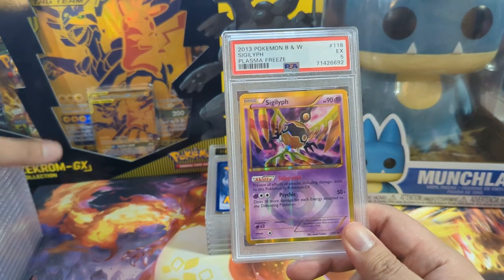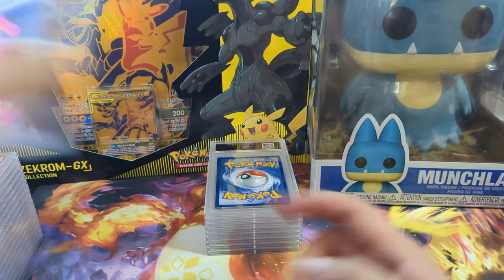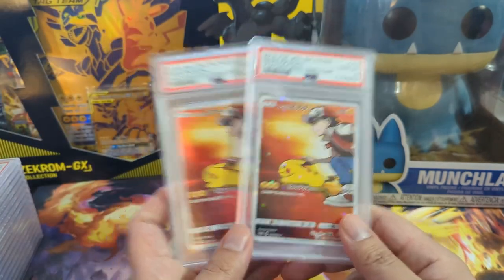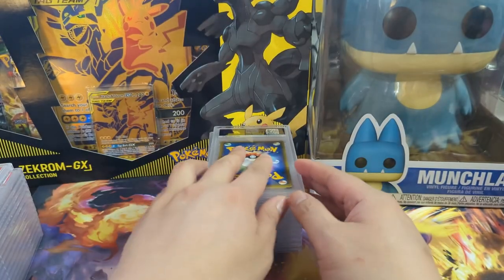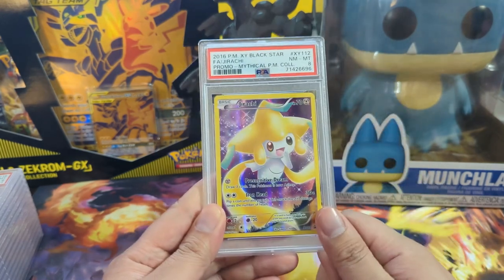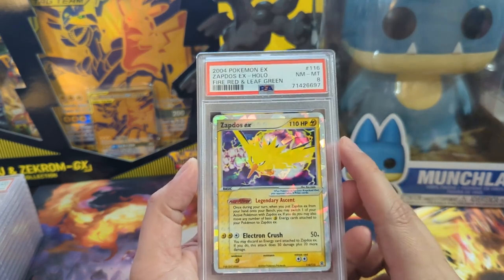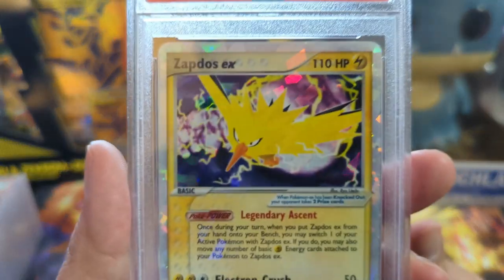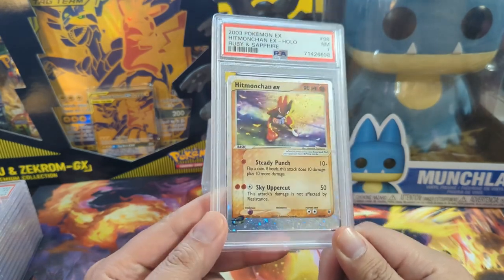Next up is a random Sigilyph from Plasma Freeze — I thought this card was pretty cool with the gold borders, but apparently it's not in very good condition. I can see some stuff up top, so that's understandable. Here we have some Red's Pikachu cards — when this card first came out it was only a few dollars, so I just picked up a bunch and still have more to grade. We have the Mythical Collection Jirachi from XY, only got an eight. Then some early 2000s EXs: Zapdos near mint seven — I like that artwork — and Hypno from Ruby and Sapphire near mint seven, perfectly happy with that.